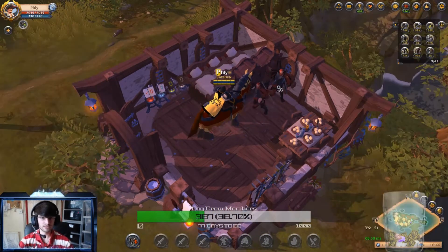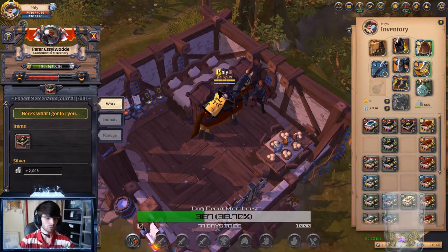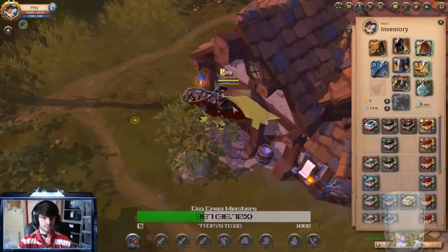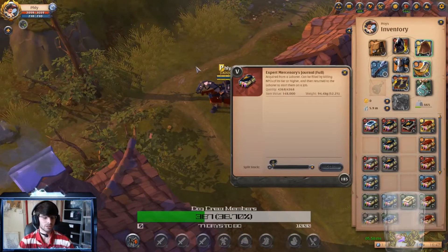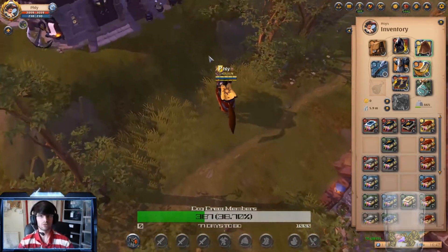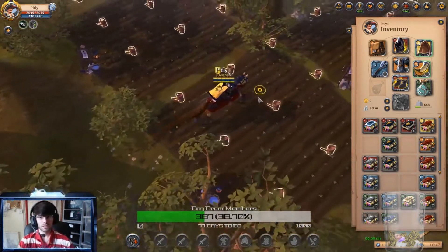You can always carry around a tier 5, 4, or 3 mercenary book and fill it up as you're doing fame farms or anything else. For instance, I did a fame farm today and made 185 tier 5 mercenary books in one session spending about two hours - that's not bad at all.